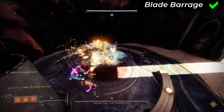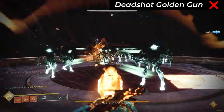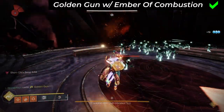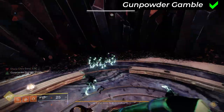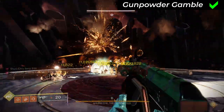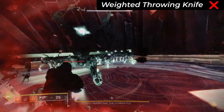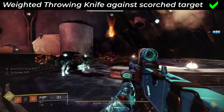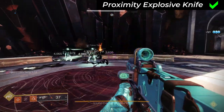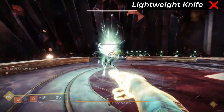Solar Hunter. Blade Barrage super: yes. Marksman and Deadshot Golden Gun supers: no, unless you use Ember of Combustion as mentioned in the fragment section. Gunpowder Gamble aspect: yes, because all ignitions count as explosive. Weighted Throwing Knife melee: no, unless you hit the scorched target causing an ignition. Proximity Explosive Knife melee: yes. Knife Trick melee: no. Lightweight Knife melee: no.